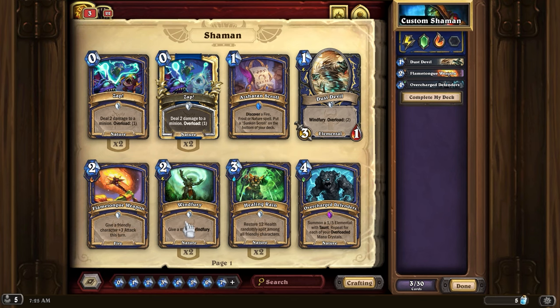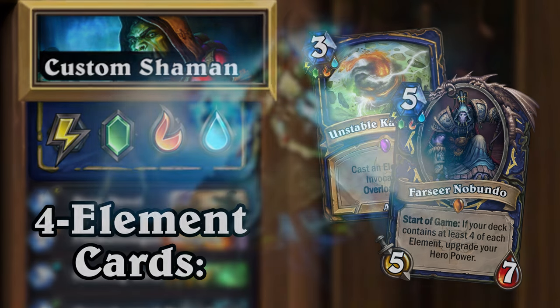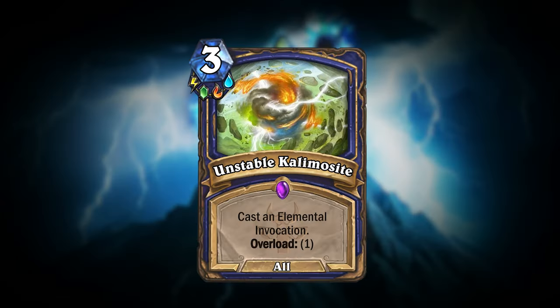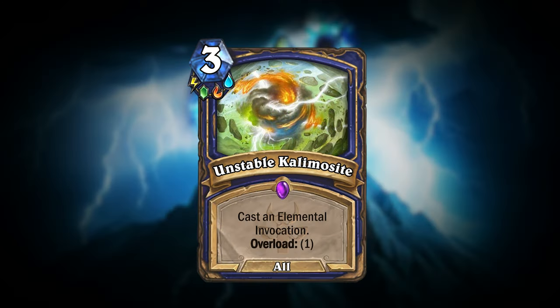Now, as I mentioned earlier, if your deck contains all four elements, your Hero Power would function the same as it does in the actual game, with an equal chance of summoning all four basic totems. This is the same if your deck contains no elements, so there's really no reason to not run all four, because you'll gain access to the powerful four-element cards. An example of such is the three mana spell, Unstable KalimoseSide. This spell will allow you to choose and cast an elemental invocation, and then overload for one. The elemental invocations are the special abilities from Kalimose back in Journey to Un'Goro. This spell has the school All, which means it would synergize with all spell school support.